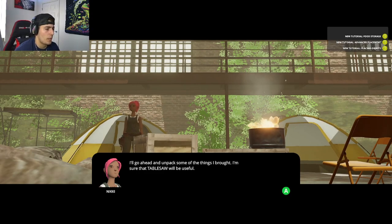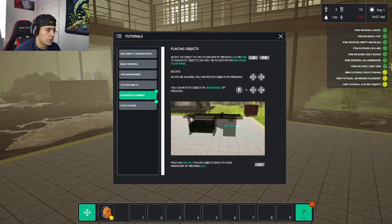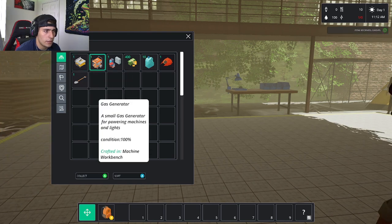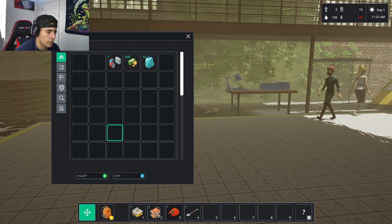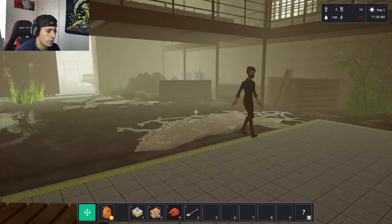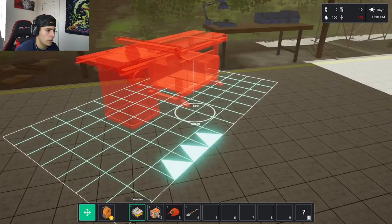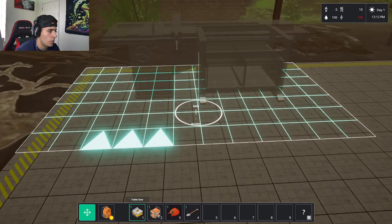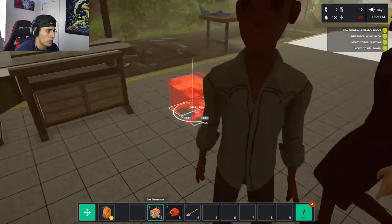I unpack items — table saw, gas generator, tent — and start placing them using the advanced placement system. I rotate the table saw and put it toward the back corner. Then I place the generator close to the table saw since it looks like the saw will need power.